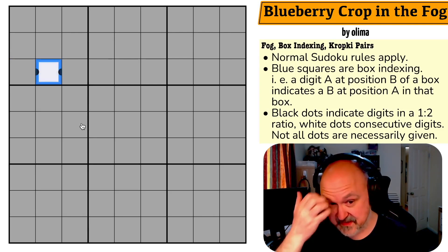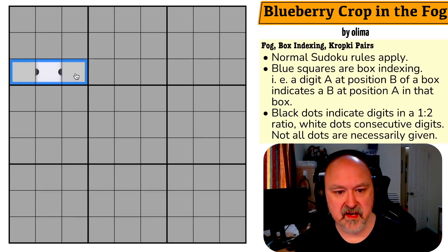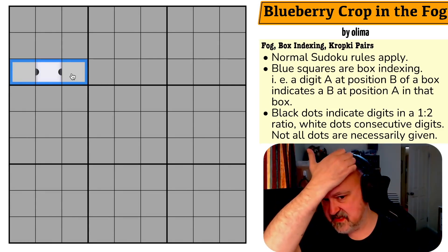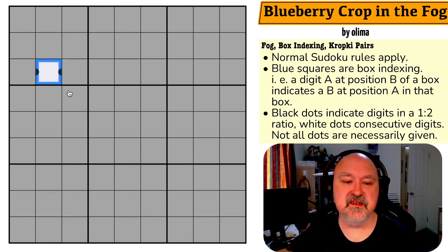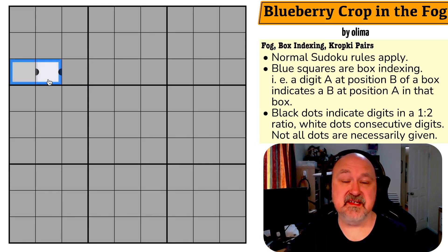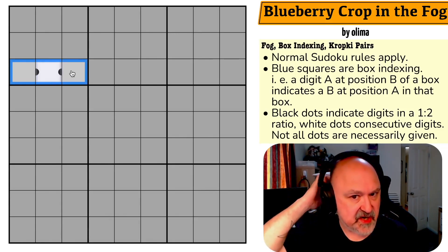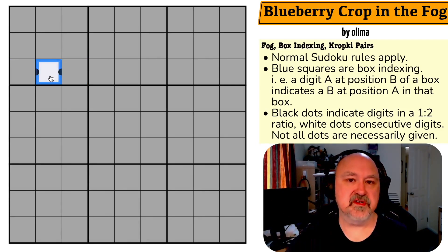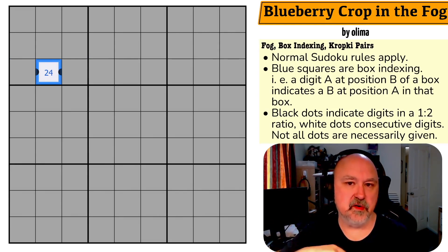I probably need to start here. There are a couple of things I can tell about this cell — it's connected by a run of one-to-two ratio dots that can see each other, so I immediately know there are two possible options. Any ratio dot only has four possible fills: one doubles to two, two doubles to four, three doubles to six, four doubles to eight. Once I hit five, five doubles to ten and it doesn't work. Three and six don't have partners outside each other, so six can only partner with three and vice versa. But I need three things that can see each other, so whatever goes in the middle has to have two possible partners. The only digits that can do that are two and four — four can go down to two and up to eight, two can go down to one and up to four. So we know this is two or four.